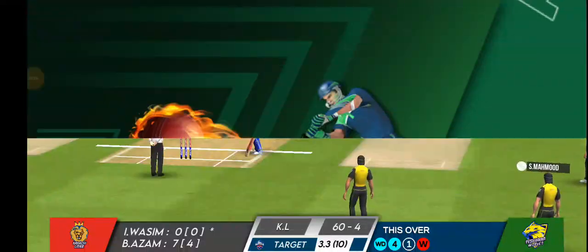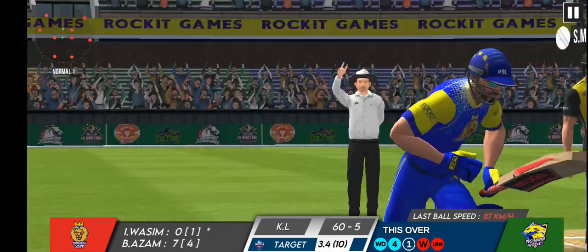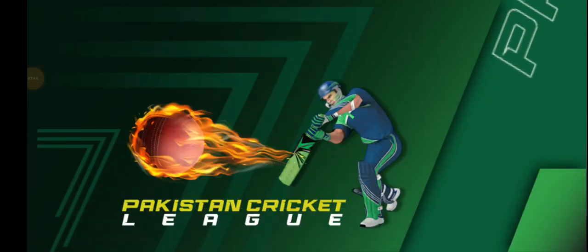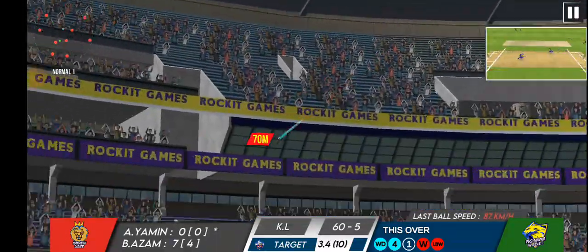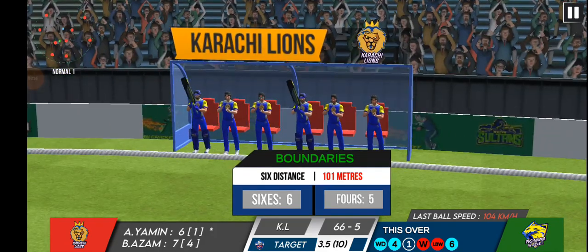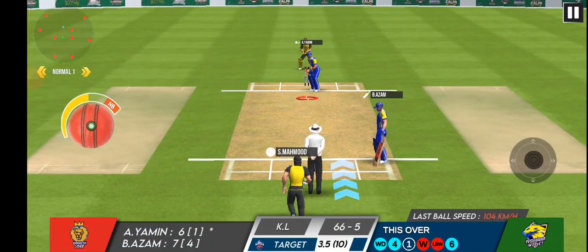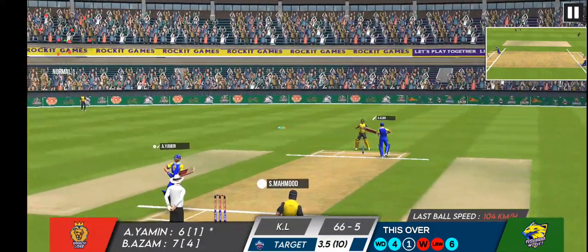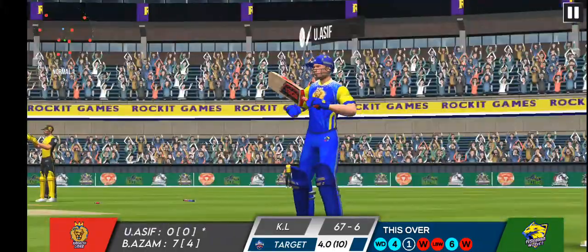The new batsman is going to put scores on the scoreboard for his team — let's see his batting plan now. The umpire's decision is final and that one looked like it hit the stumps. The batsman has picked that up beautifully and sent it sailing over the ropes for a maximum. The bowler is pumped up after that delivery — the ball hit the top of the stump and the batsman has to go.